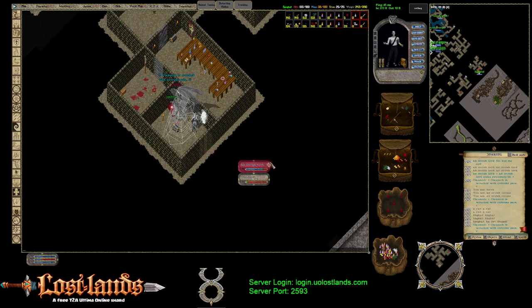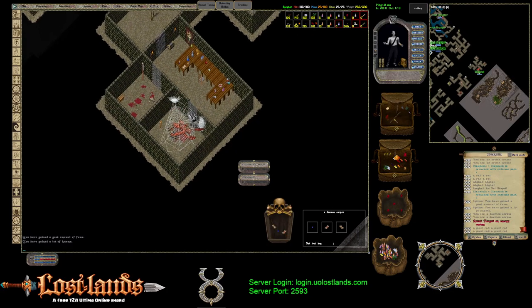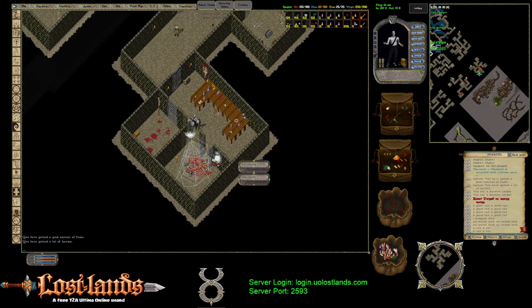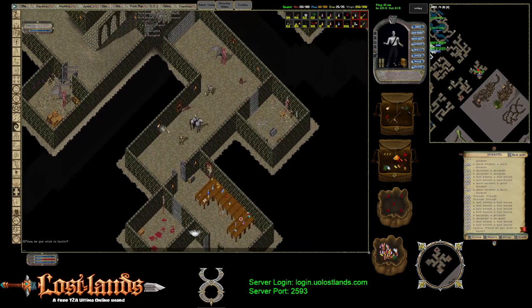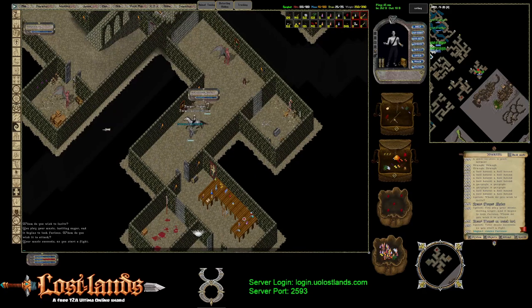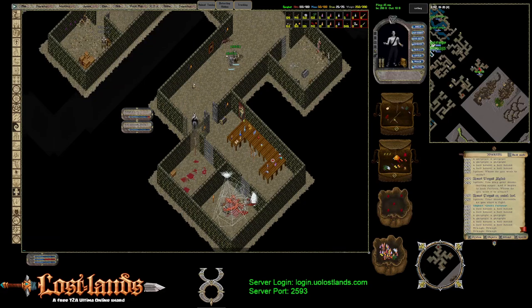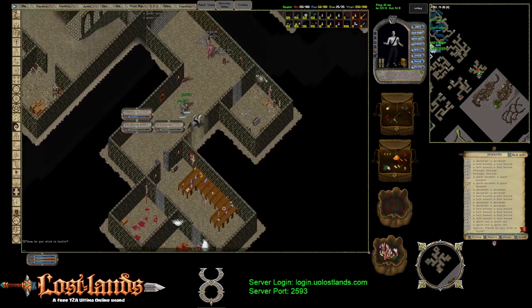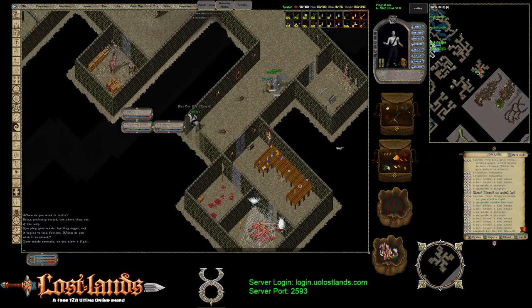Get the spell up because these vortexes are fast. Give it a second and see what respawns. Another demon — alright, on to the next spot.